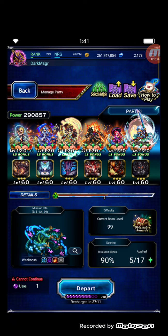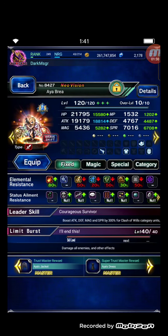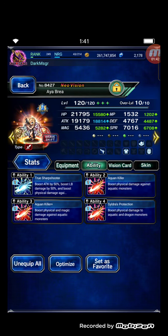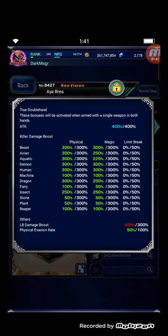The first unit is Ayabrea in Brave Chief form. She has lots of killers — aquan killer and dragon killer — using the Hero Vision card. She is maxed out with double-hand, beast killer, aquan killer, and dragon killer.